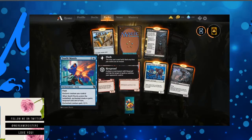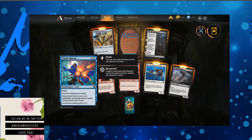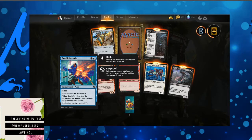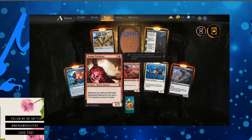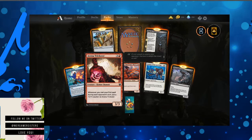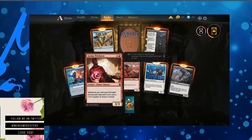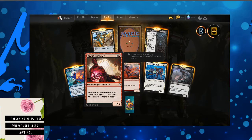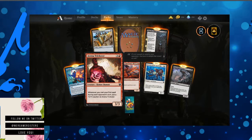Pack six — Starlit Mantle. Flash, enchant creature you control. When Starlit Mantle enters the battlefield, enchanted creature gains hexproof until end of turn. Enchanted creature gets plus one plus one. Arena Trickster — whenever you cast your first spell during each opponent's turn, put a plus one plus one counter on Arena Trickster. Pretty useful.